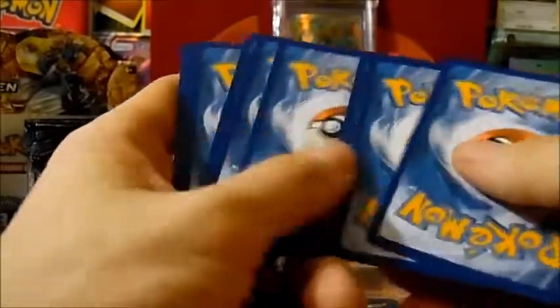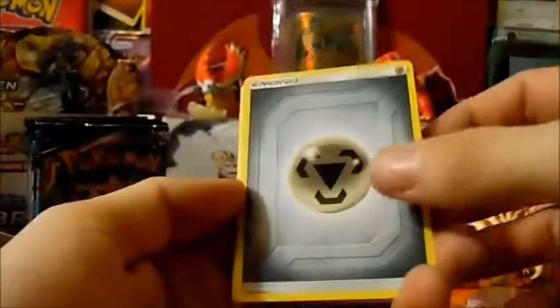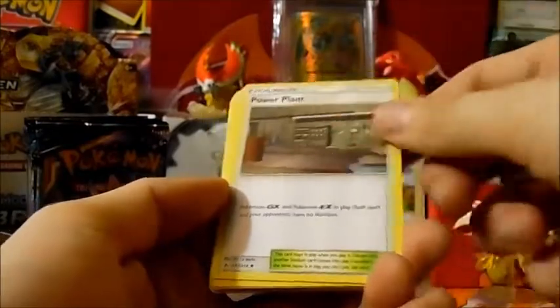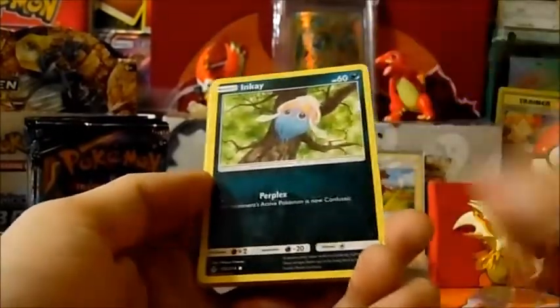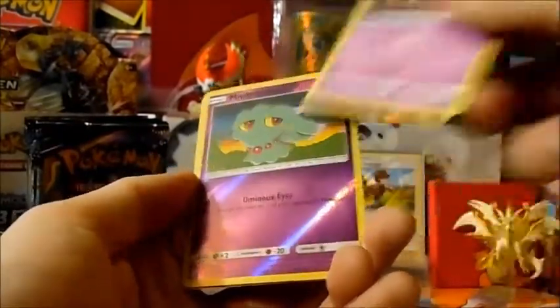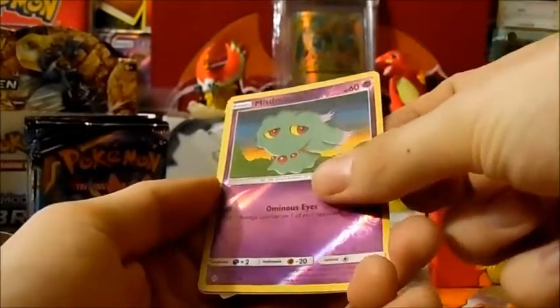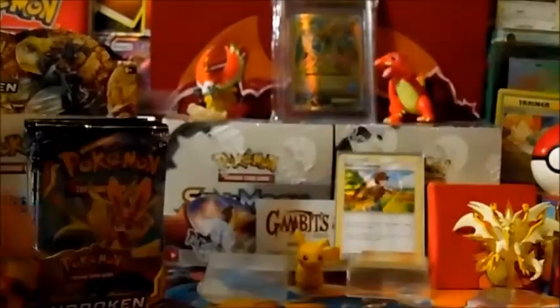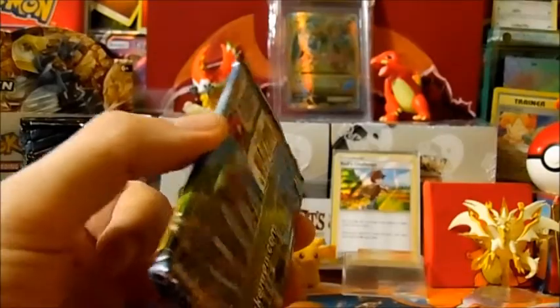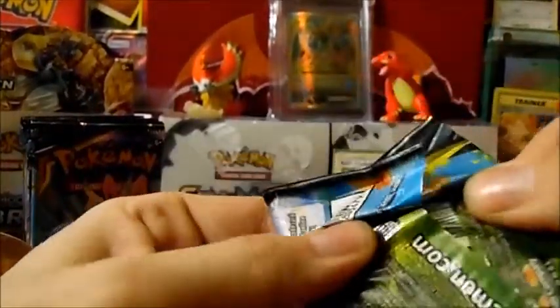There's the code for ya. Steel Energy, Koga's Trap, Power Plant, Caterpie, Inkay, Caterpie, Clefairy, Poliwag, Ekans, Mysterious Treasure, and a Sandslash. Alright, you guys, are we gonna get another awesome pull out of this video? Got two more packs to see.